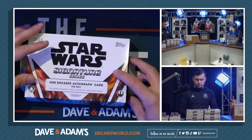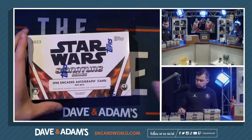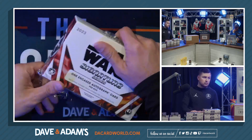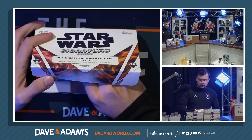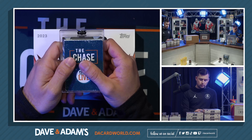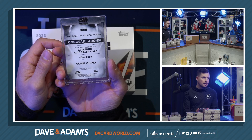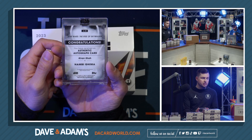Harley, I can tell you what you got from case one: Fixer, numbered to 25, and Tally Lintra unnumbered — those are your two cards from case one. Box thirteen — we got Nambi Gaima, unnumbered.